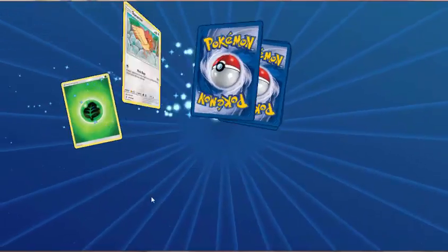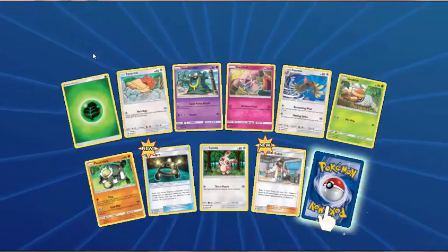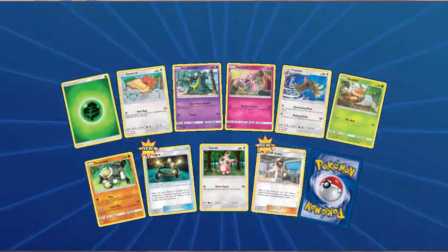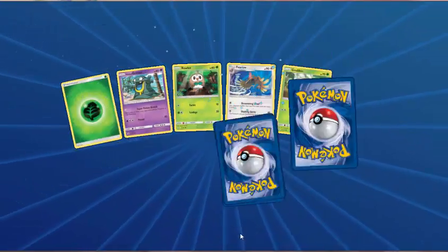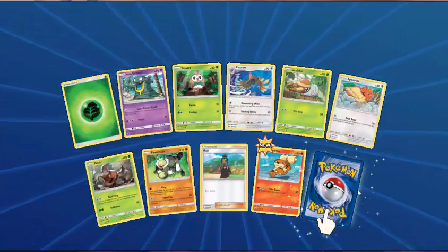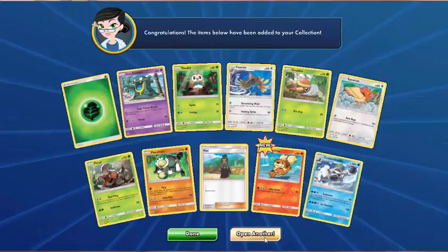Next pack — Grass Energy, Spearow, Alolan Grimer, Snubbull, Ferow, Grubbin, Passimian, EXP Share, Spinda — Reverse Professor Kukui. Rare is Crabominable. Next pack — Grass Energy, Alolan Grimer, Rowlet, Ferow, Grubbin, Spearow, Pinsir, Passimian, Howl — Reverse Growlithe. And Crabominable. We seem to be getting quite a few of those — maybe I'll make a deck with that just for fun one week.